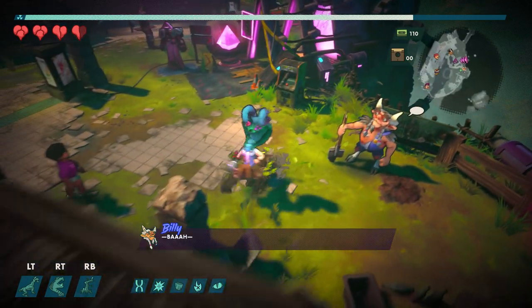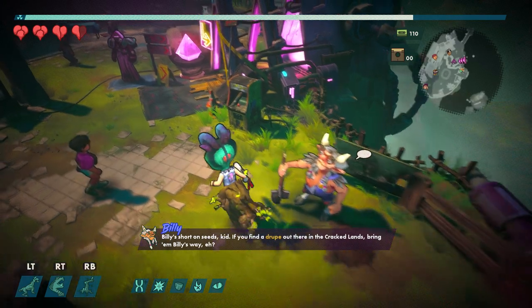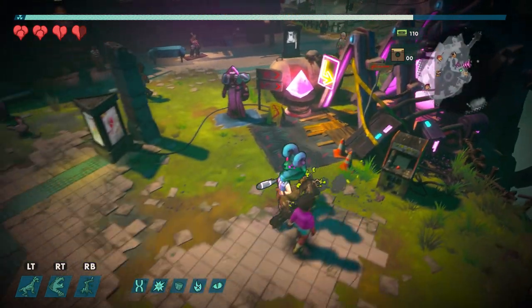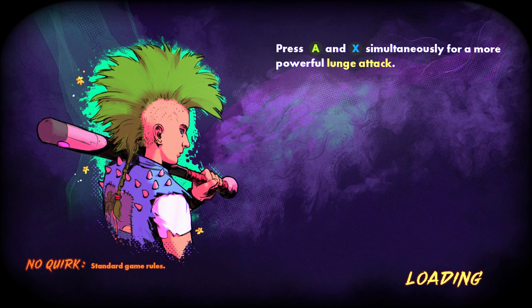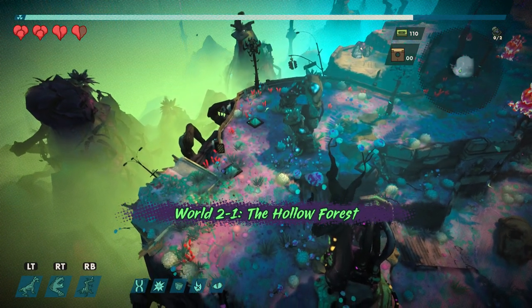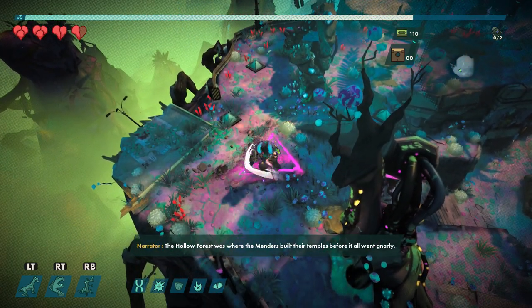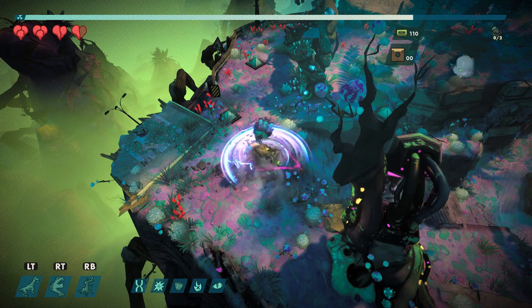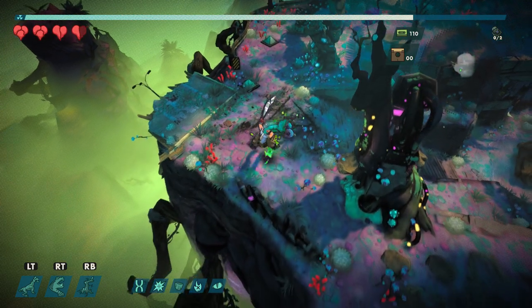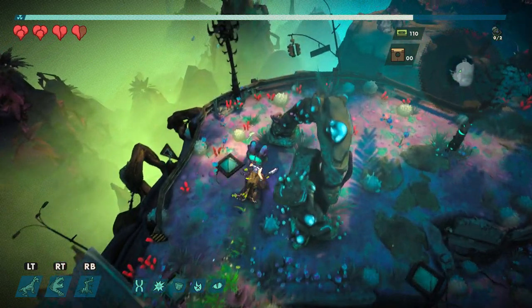There's a mall map here — are we in the remains of a mall? I don't think we need to do anything else here. Hold X to begin charging a spin attack — these are all things I should have known before we started. Alright, World 2. Why would it not tell me these are things I could do outside the tooltips?